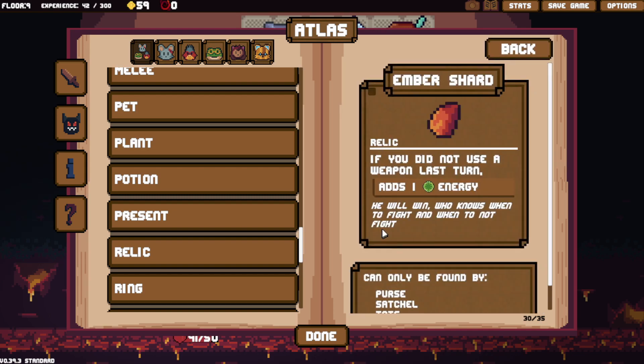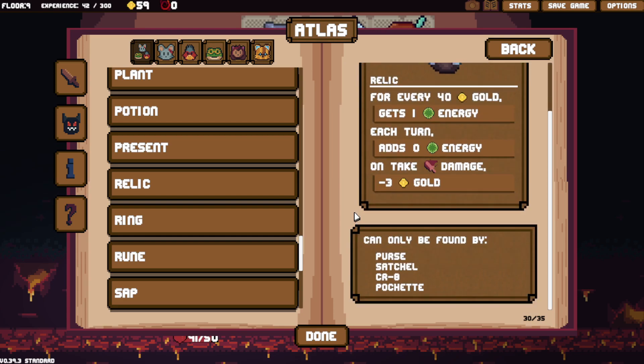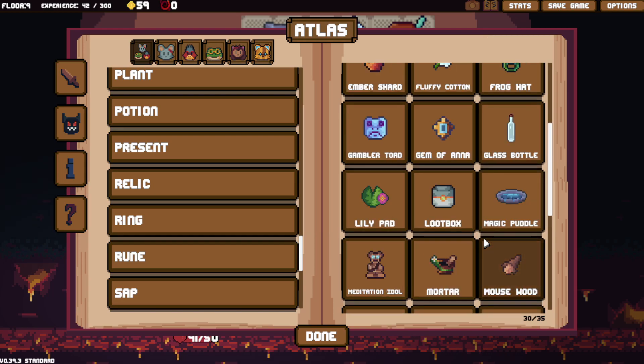We did see the Amber Shard, which is completely new. We did see the Loot Box. Oh yeah, I forgot to look at Orcs — I saw it before. For every 40 gold, gets one energy each turn, adds zero energy. On take damage, minus three gold. This actually sounds like an item for me, considering I tend to hoard gold. By the time I've spent and obtained as much gold as I can, this won't be an issue. It probably snowballs with taking damage giving minus gold, but probably really good — I take it.